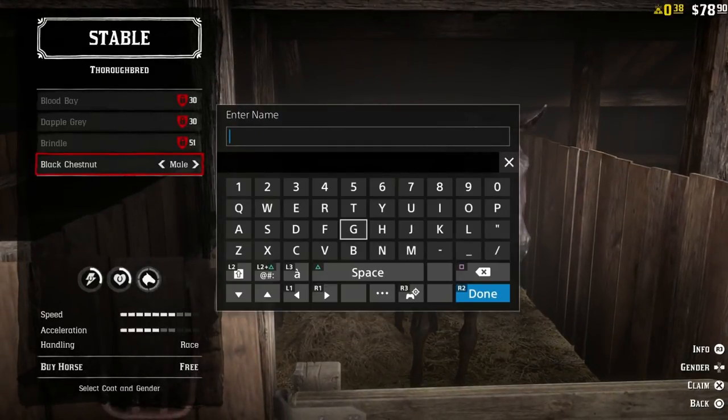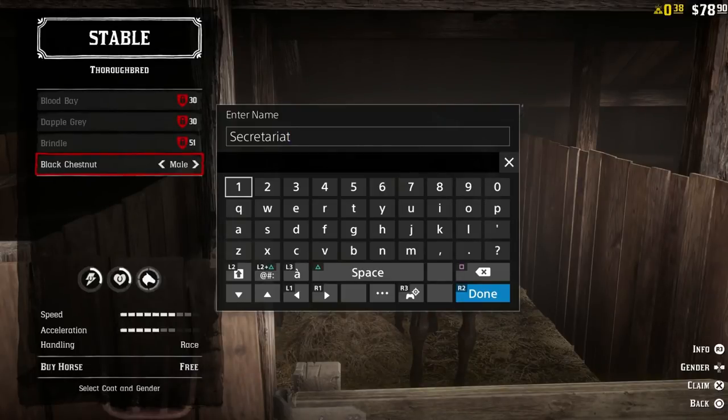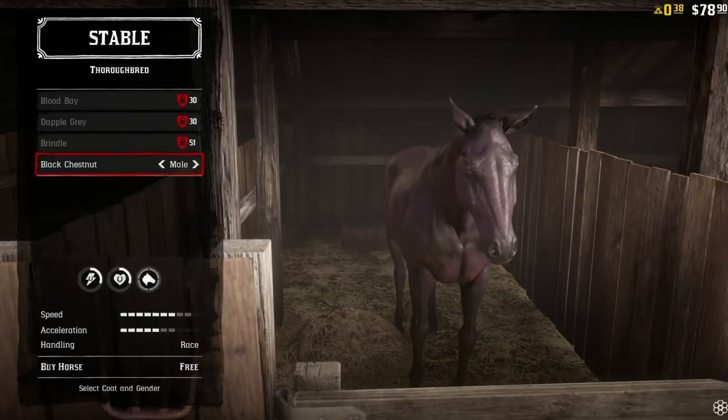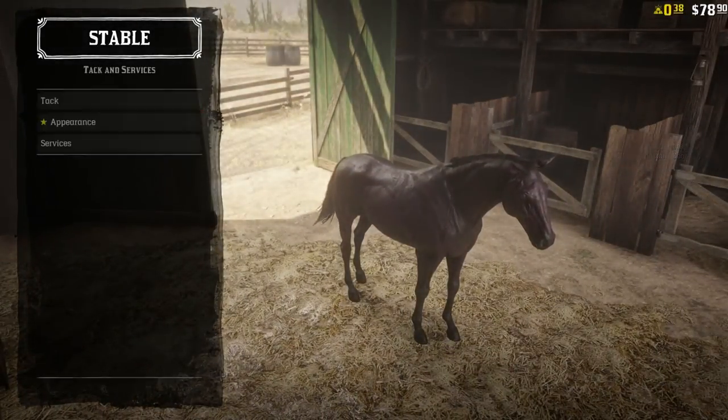We're getting that boy. That other horse really wasn't Secretariat, because Secretariat is fast, beautiful, a race horse. Let's get it done. This is my new horse, baby. Let's upgrade it real quick.